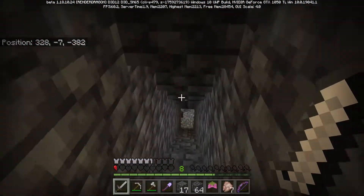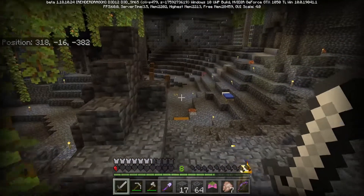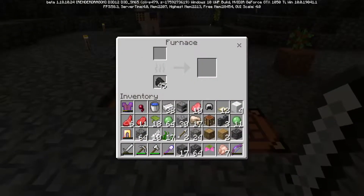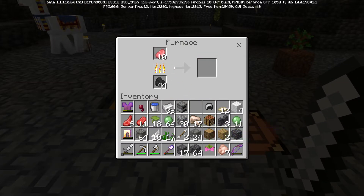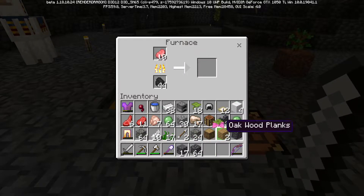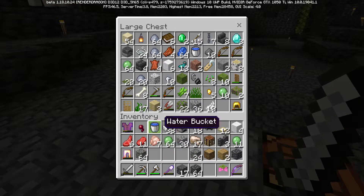We're now back at the base. I had to start heading back because it was starting to get dark and I didn't want to be out with loads of hostile mobs around. I now need to get the frogs back into the pen. What food did we get? We got 10, 11, 6, and 7 - so not that much, but it'll do for a little while.